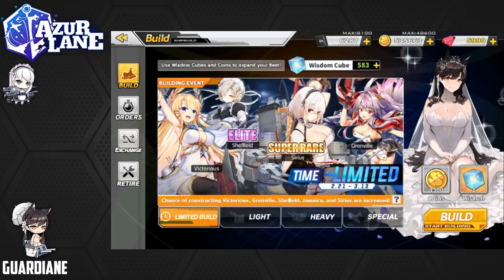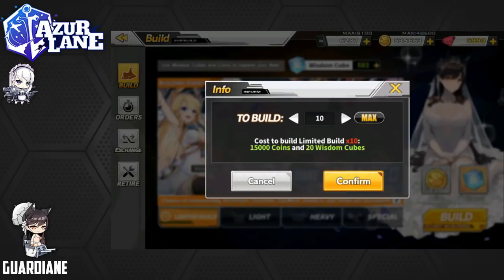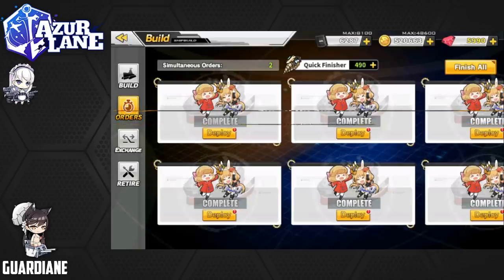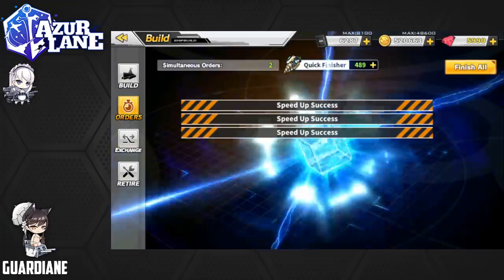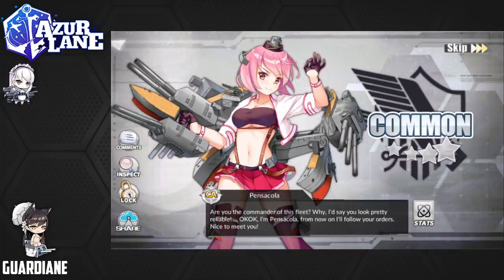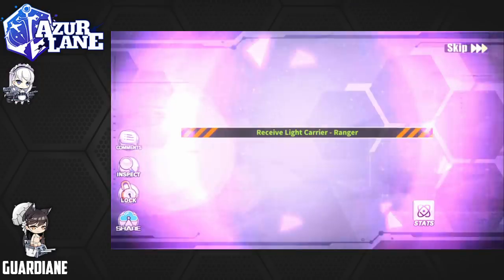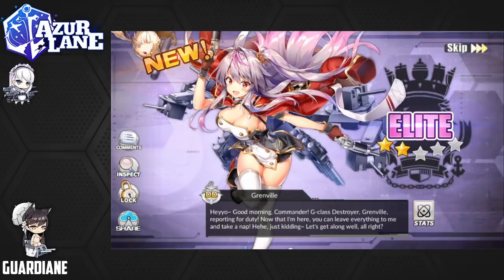Let's dive right in, not waste any more time. Ten pulls here — I did not look at the construction times as usual, so this is going to be a surprise to me too. I do not know what each of the new ships' construction times are. We're going to start with a Pensacola and a Ranger — and we got Grenville! One of the new ships right out of the gate. Even though she's just an elite and a Destroyer class, I love her design.